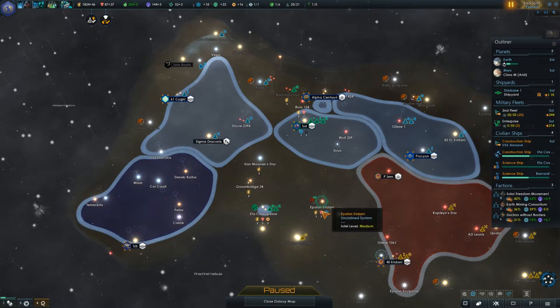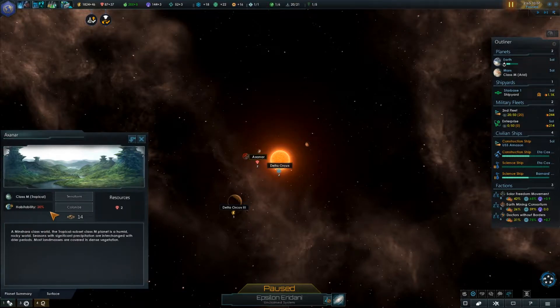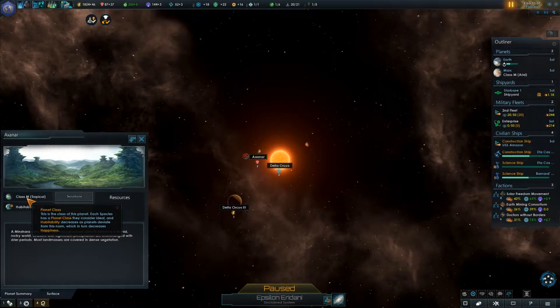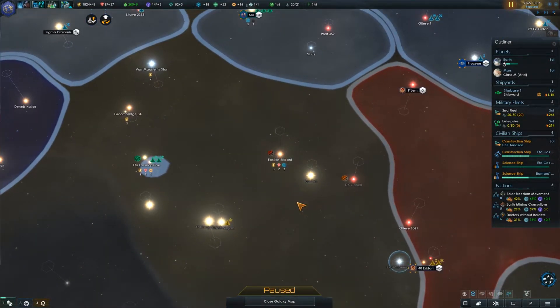It's still going to be important to come in here, and there are alright resources here. Unfortunately, the habitable planet in here is not habitable for us — 20% habitability. I guess that's not terrible, and it is a Class M planet. Maybe we can do something with it, but I'm not sure I can colonize something that's that low. We'll have to see.